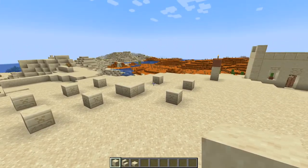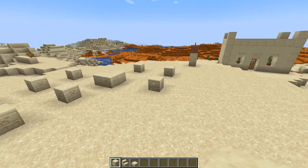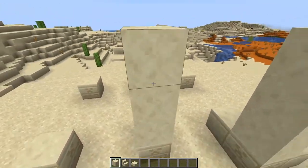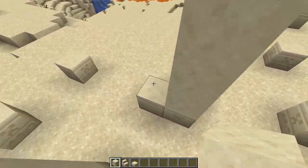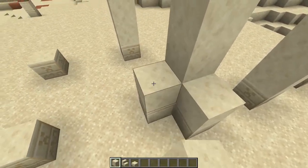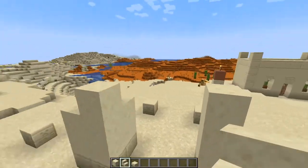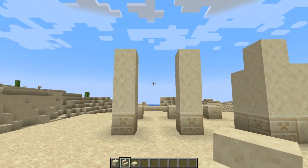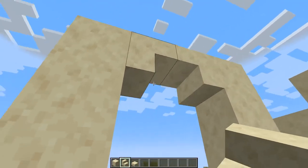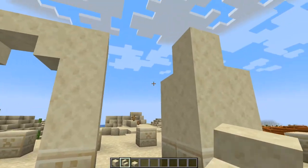With these blocks in place, grab some smooth sandstone. On these four chiseled blocks at the front we're going to place three to four smooth sandstone blocks on top of them. On top of the two cut sandstone here, step inside and place two full blocks, and then two stairs facing towards each other. Then come out to the outside, and in between this two-block gap we're going to have an upside-down stair on both sides facing into each other, making this archway that the camel will actually enter inside of.